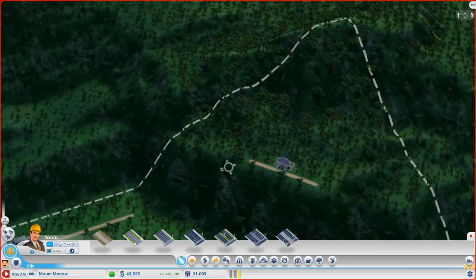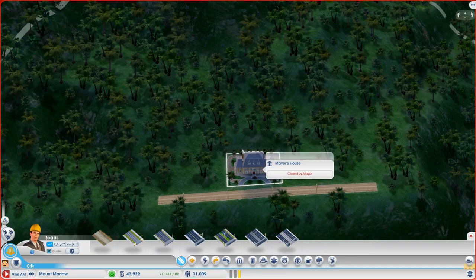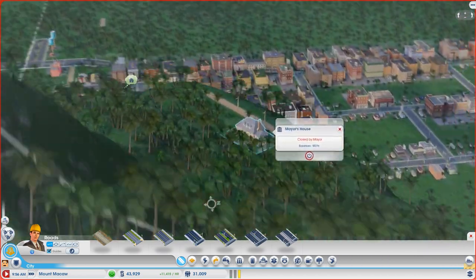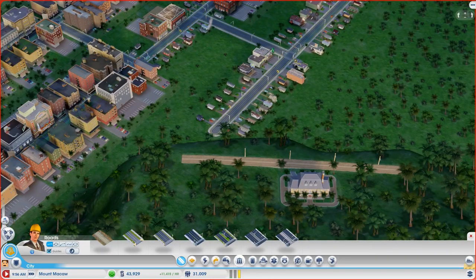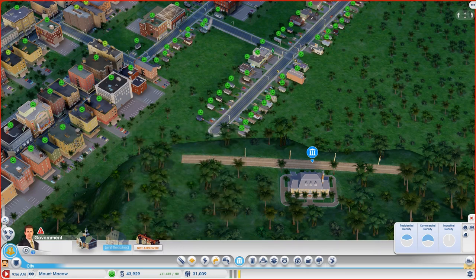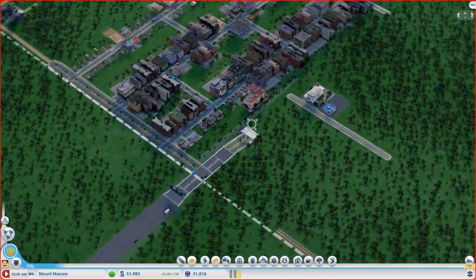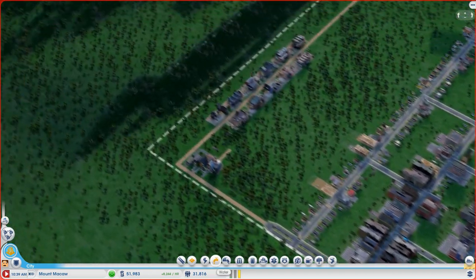I did play around with seeing where I could put the mayor's house and maybe the mayor's mansion eventually. Up here is pretty cool but it won't fit the mayor's mansion when we get that. After some thinking, I've got a plan for where we're gonna put our utilities going forward — we're gonna put them back here.